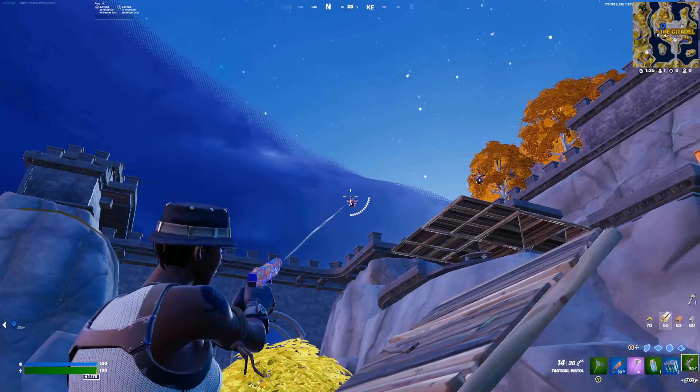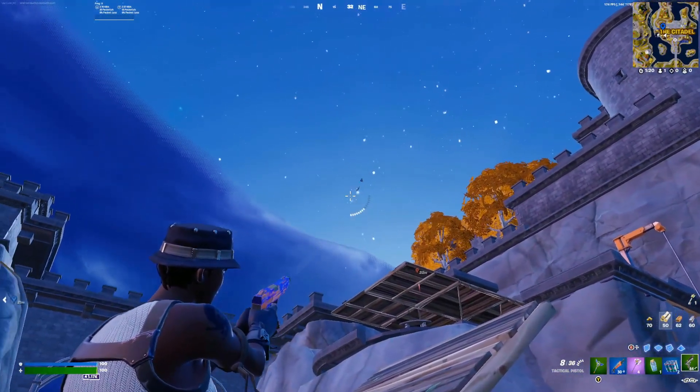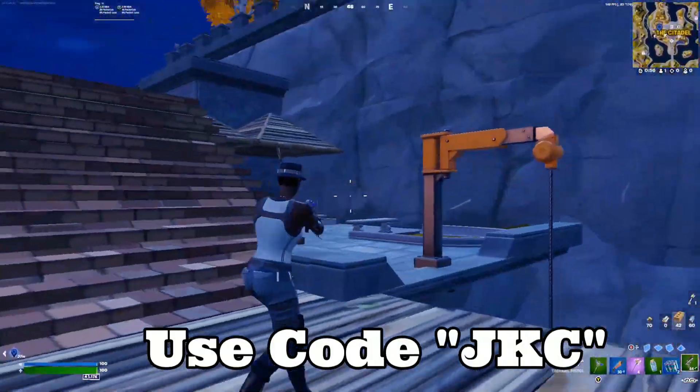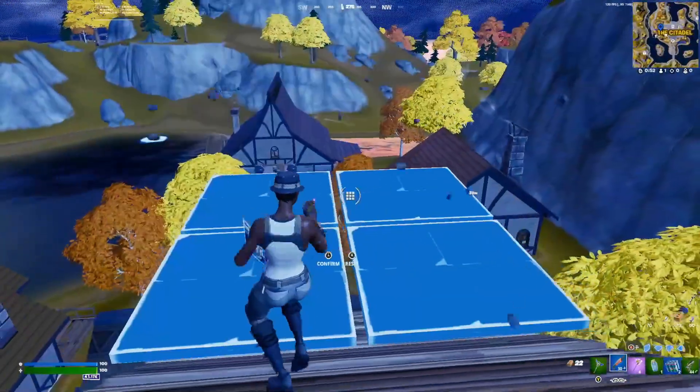This is honestly the best way to land at the Citadel. If it's a hot drop, you can always use these platforms as well - that platform we came out on is so good for handling hot drop situations. If you found this useful, make sure to use code JKC in the Fortnite item shop. See you in the next one!